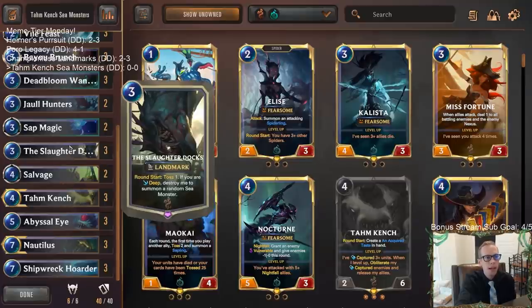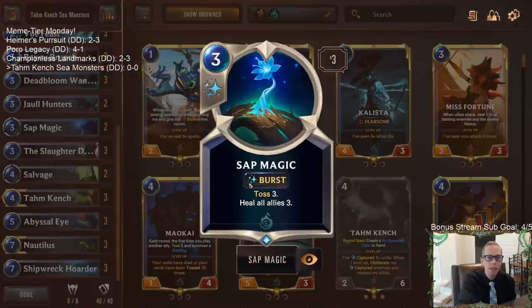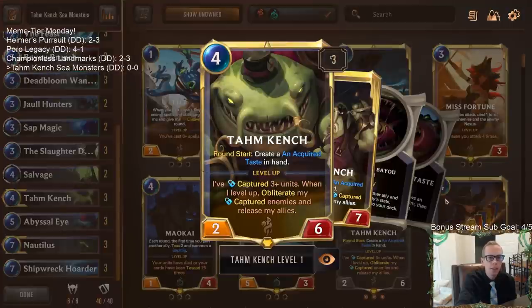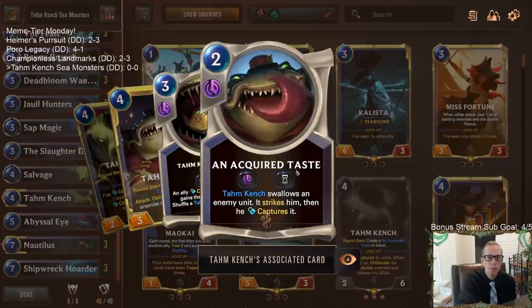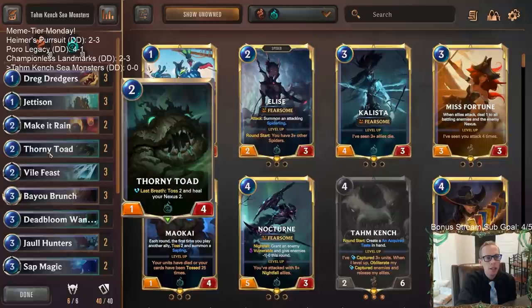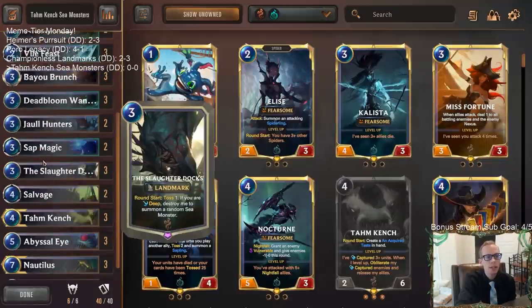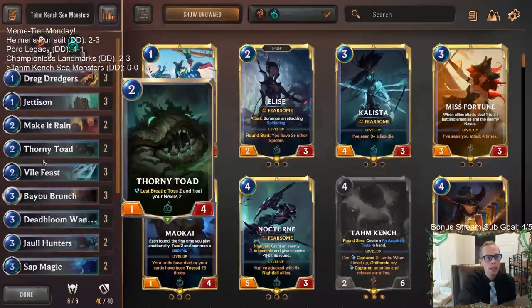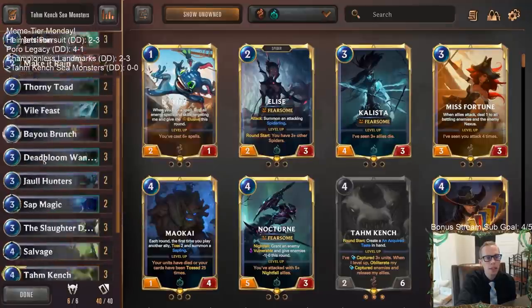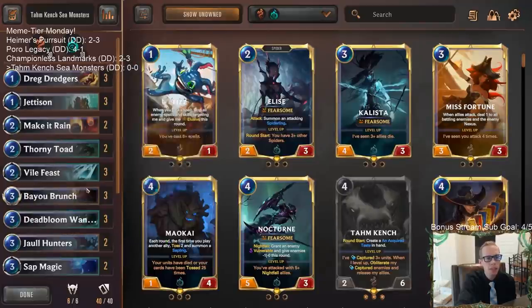We also have Sap Magic — two copies — to heal all allies for three, since it does Toss, which goes with our whole tossing strategy. That's our way to heal a damaged Tom Kench that's been acquiring some tastes. No Atrocity in here, which looks a little weird — we'll see if we miss it. But it looks like we'll be a little better against aggro; we got Vile Feast and Make It Rain.